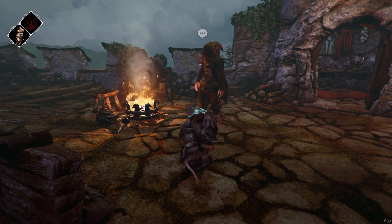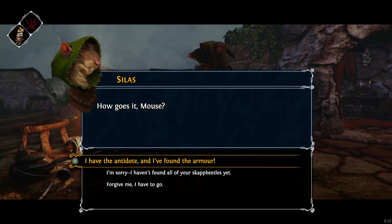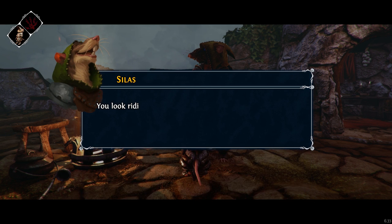Welcome back to Ghost of a Tale. It's time to head down into the catacombs. Got everything we need — I have the antidote and I've found the armor. You look ridiculous, but it'll do.